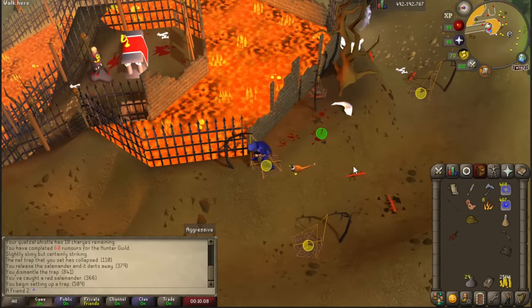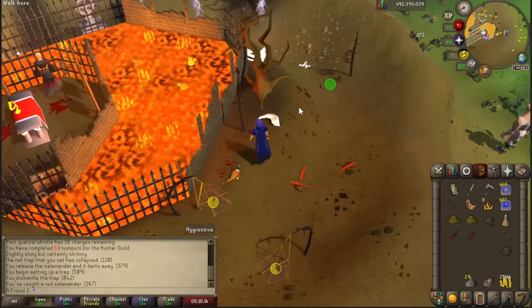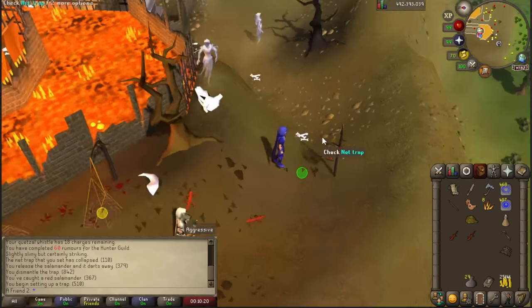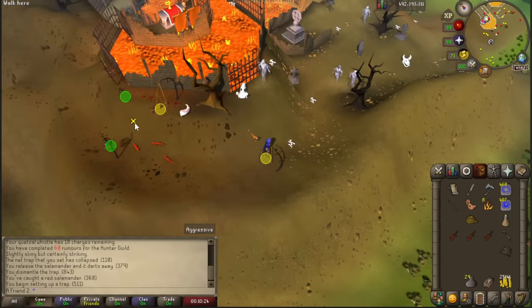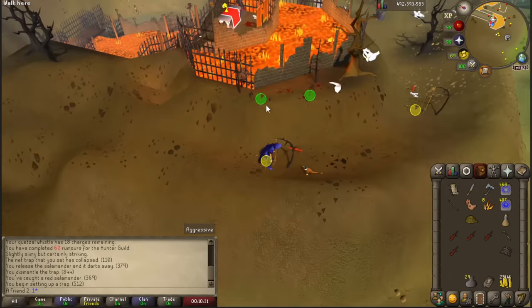Any type of salamander and any type of chinchompa is like a very average task - not too long but not too short. Usually it will take you from 30 to maybe 60 catches before you're done. Although recently there was a guy with a 120 chinchompa task and because they stack in the inventory it was very easy to complete.